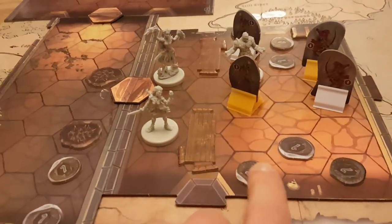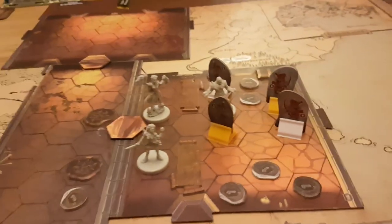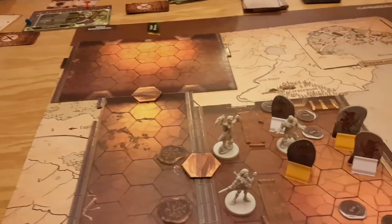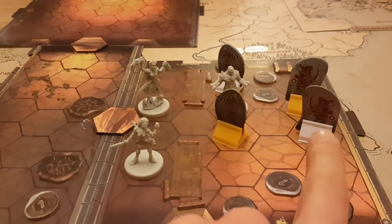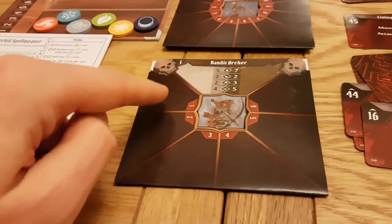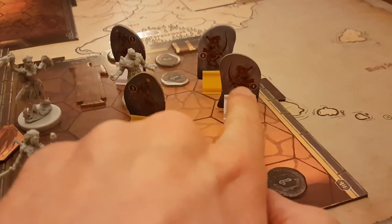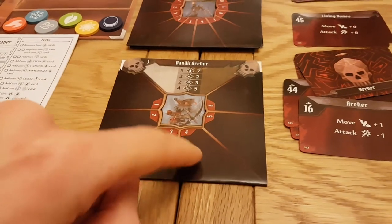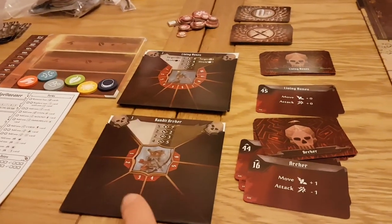Baddies drop coins once they die, so you pick up gold that way, which you can spend at the shop when you get back to town, and you fight until they die. It can be quite difficult in games like this to track all the different damage on all the enemies. The way it's done in this game is that for all the archers, they're numbered. So if you look on one of these archers, this is number four and that one at the back is number six. When you damage them, you put the damage on a tracker here — damage for number four here, damage for number six here. So you don't have lots of tokens cluttering the area, which makes it much easier to track damage.